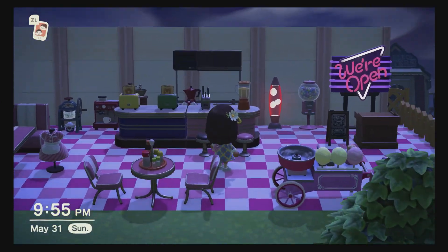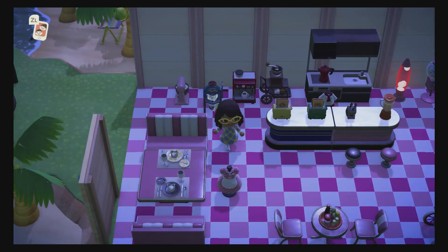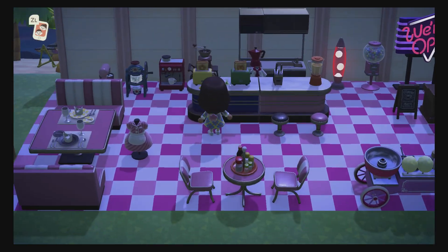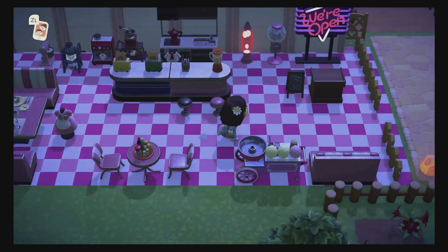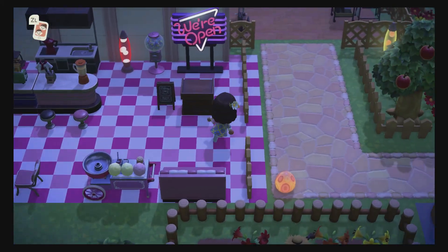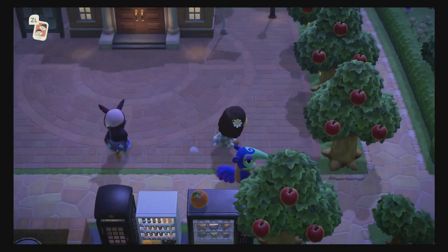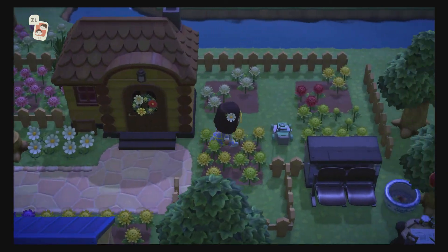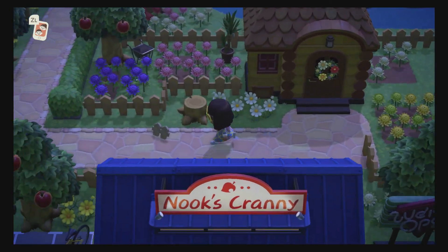I didn't want to put two extra villagers in my town. I might eventually, and they might have the cafe, but for right now this is the cafe and I kind of like it. This is Cambria's home — I'm breeding mums there. I got some green mums growing — those were the last of the mums I needed.